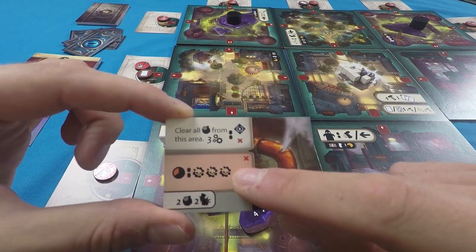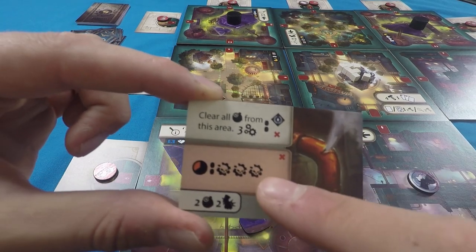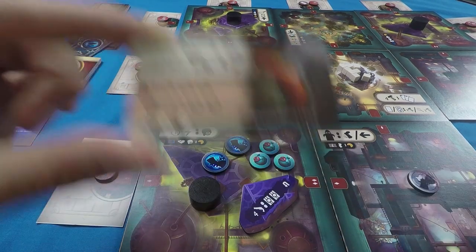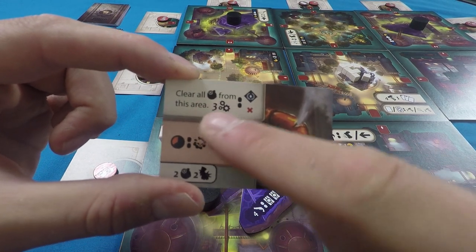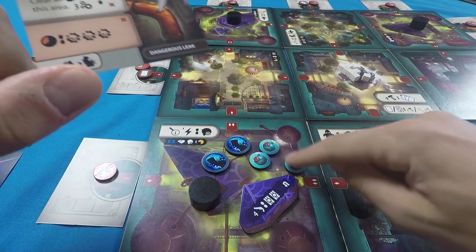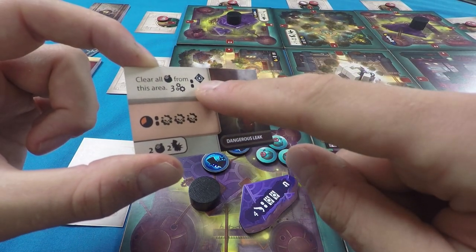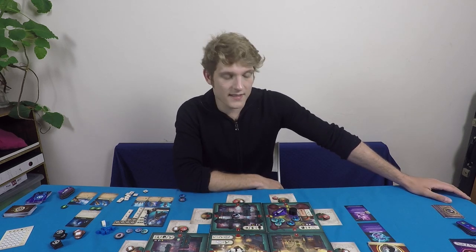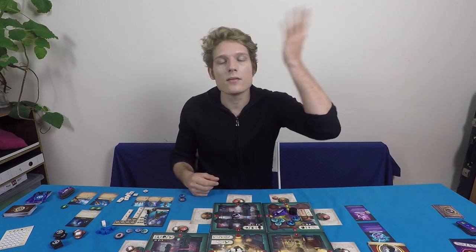If the round ends without resolving the crisis, you take three chaos — each chaos removes one serenity, so losing three of your starting eight is very bad. The crisis card is discarded at round end whether resolved or not, but a new one appears next round so things escalate quickly. To resolve 'Dangerous Leak', clear all steam from the area and spend three engineering actions — the resolving player gains a renown and discards the card.